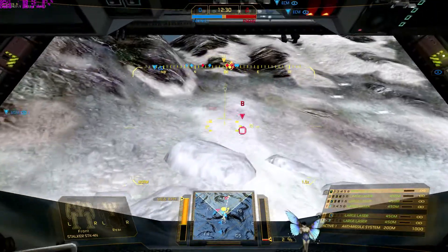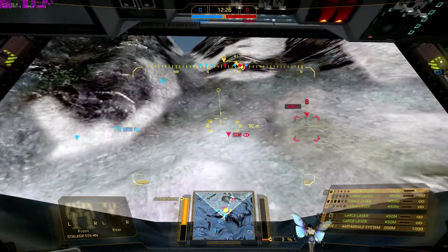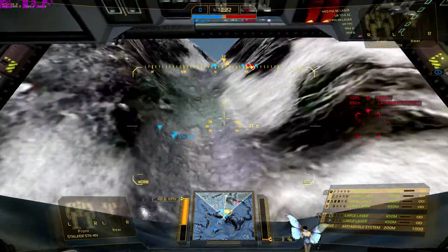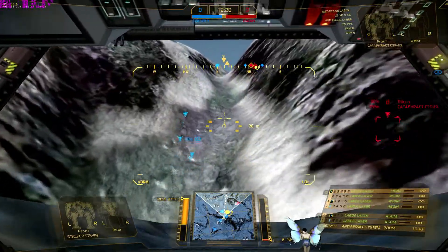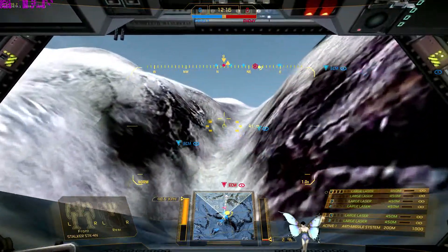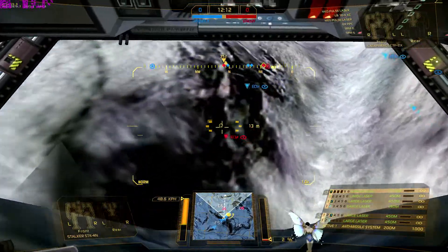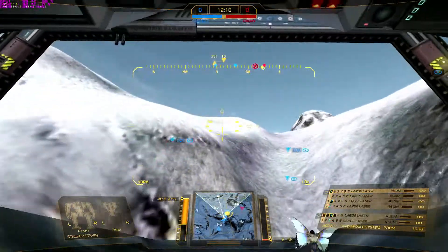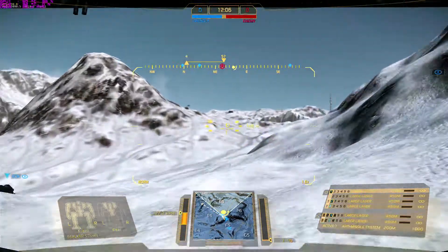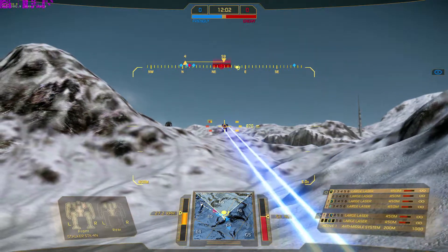Bravo is a fractious hybrid. New target acquired. Rush, if you can get up here, your primary is Bravo — it's got ERPPCs. Got a Stalker cresting the big hill in Echo-5. Make that an awesome Atlas and a Stalker — the Stalker's just slid down. Atlas up to the ridge.